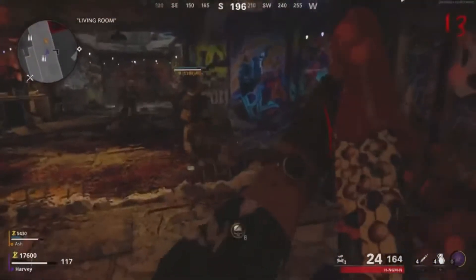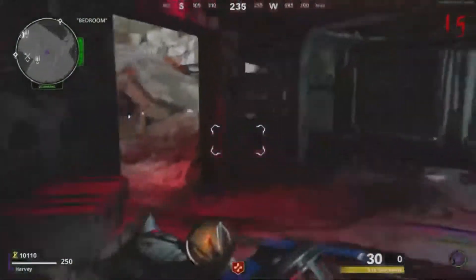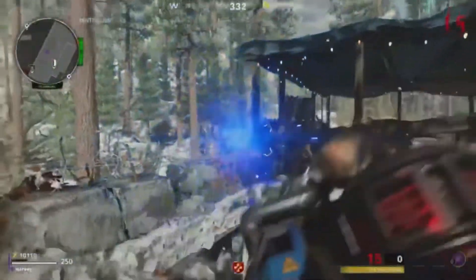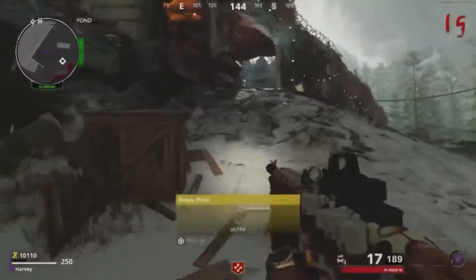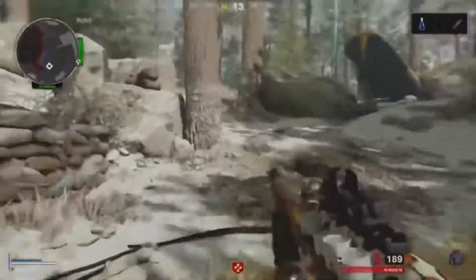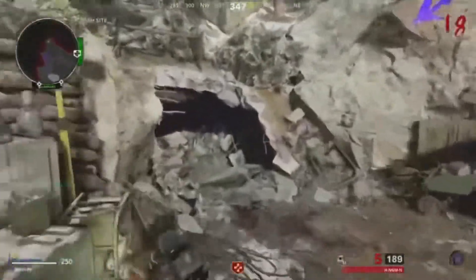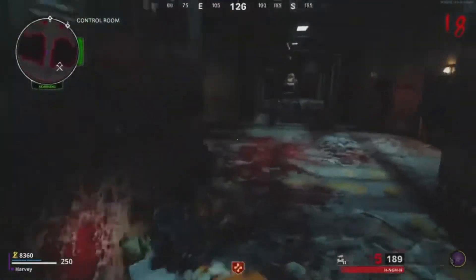Head towards the area where you buy all the perks and you're going to see a Box 360. Shoot that box down, then go pick up the flask and put it on the tree under where the dead fungus is. You then want a megaton to shoot at you — when he shoots the fungus it's going to turn purple. Leave it for about a minute to a minute and a half, then the conical flask will be back, it will be blue, and you can go and pick that up.